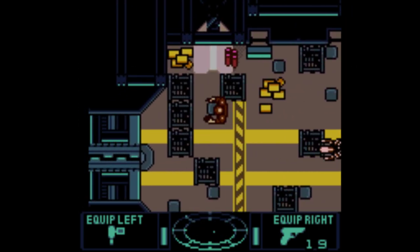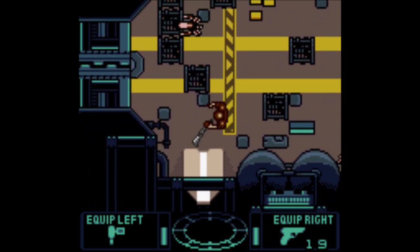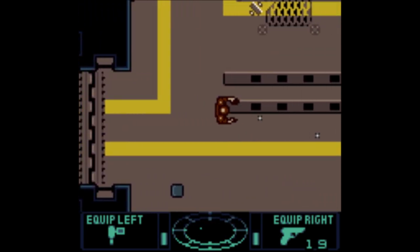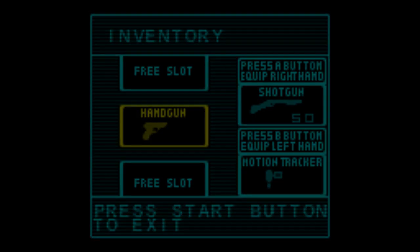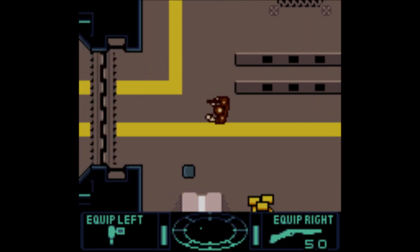That seems to be the majority of their job. I'm not sure what this is that we keep picking up - it kind of looks like explosives. Oh, that's a better gun. So I think the facehugger just drains your health. We'll use one of these health packs, and we picked up a shotgun. Let's see how that works. I'm going to guess it's just a spray of pellets instead of just one.